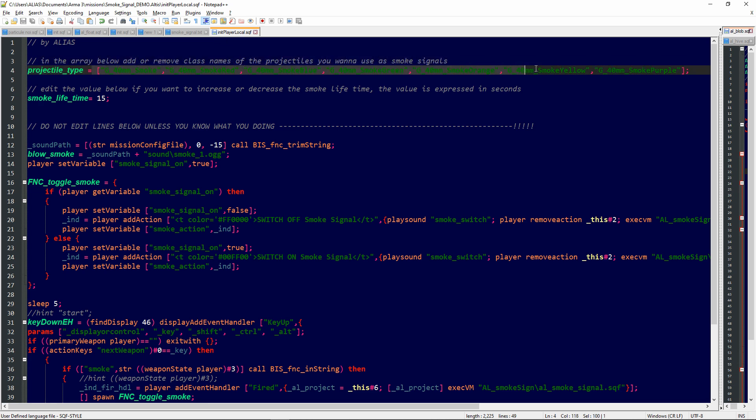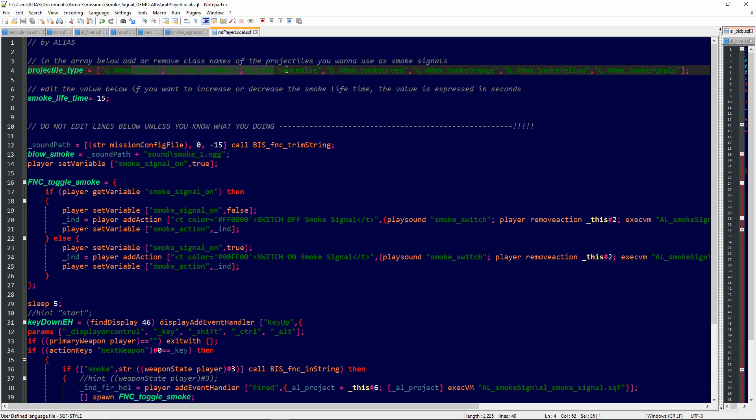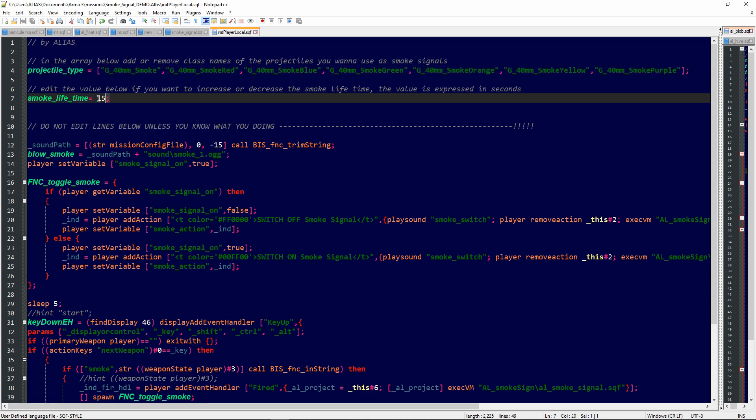For smoke grenades, we have to open init_player_local.sqf. Here we have an array from where you can remove or add class names of the grenades you want to use as smoke signals — currently I have all vanilla smoke grenades. Then we have a variable that sets the duration of the smoke, currently set to 15 seconds, but you can prolong or shorten the duration as needed.